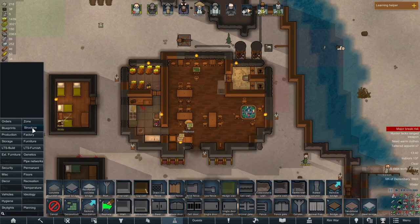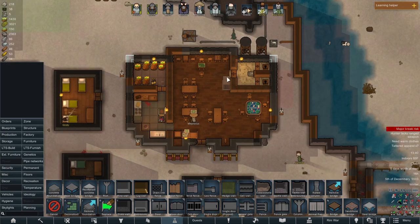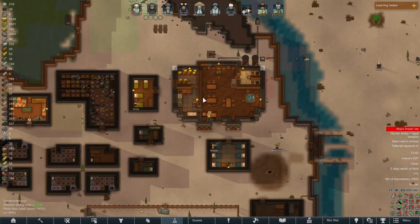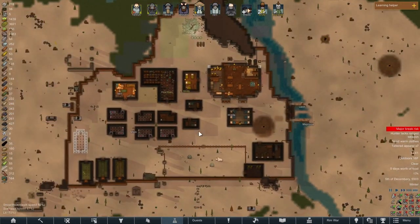Now we can begin the long process of switching all these wood walls to slate, as well as putting in some corners here and there. Eventually we'll turn all these walls into slate, but we're going to go little by little — starting with the wood, since we need wood to fuel all of our things.